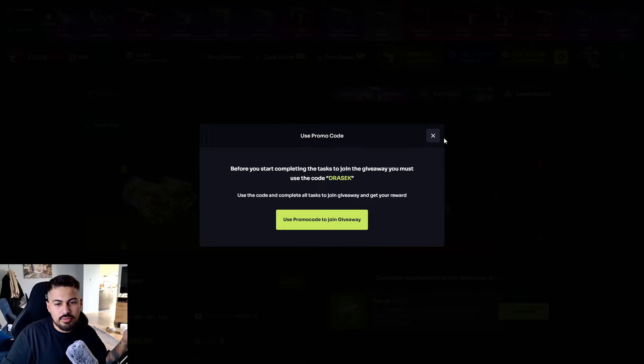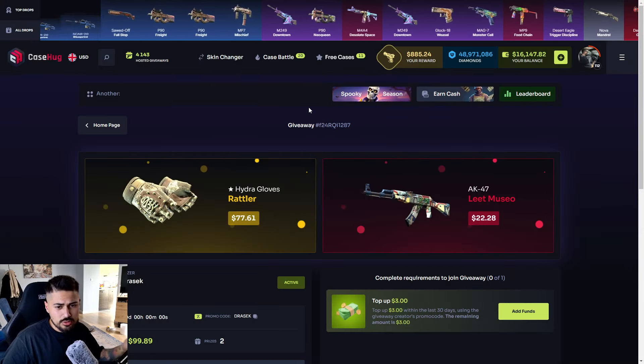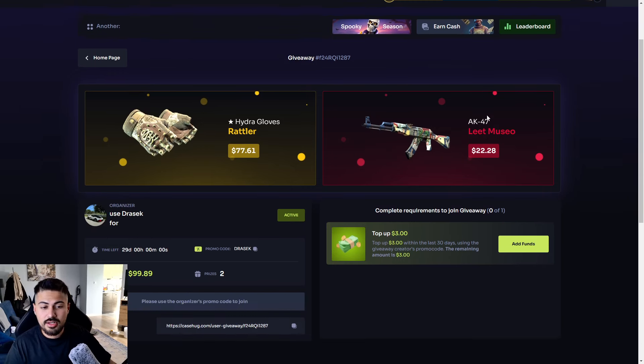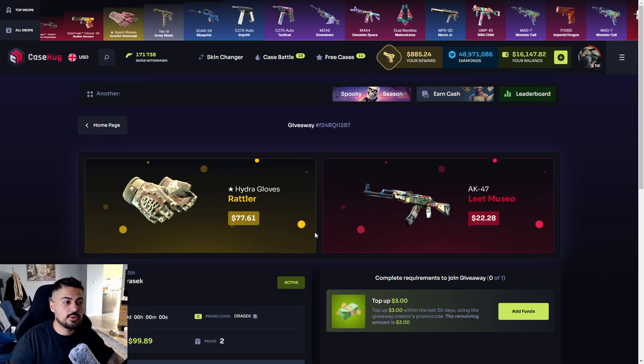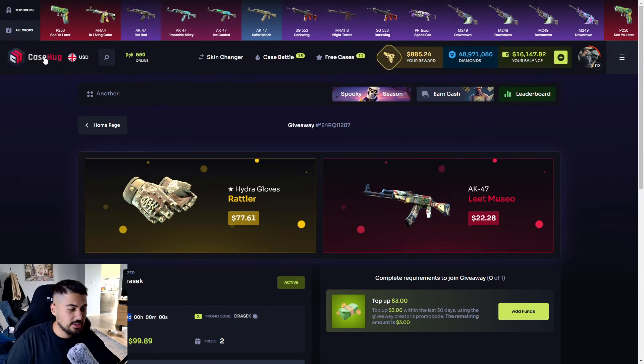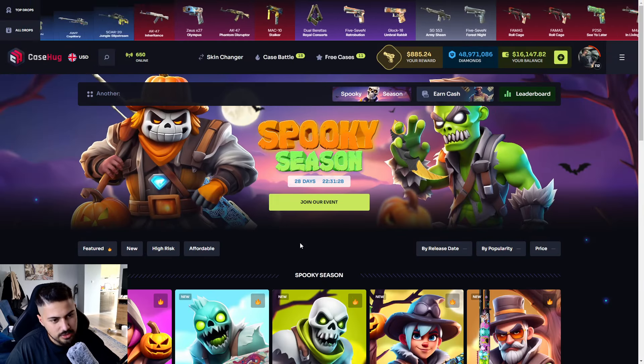Also you can join the giveaways, and you can join my giveaway. My giveaway is better than the site giveaway. There is a $77 Gloves and an AK-47. As you can see there is no one entered, so you have a big chance to win it guys. It's just expiring in 29 days.